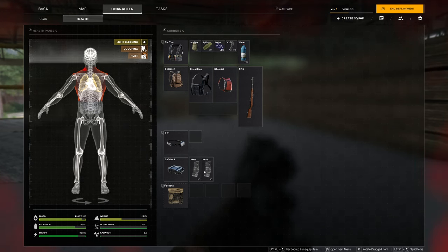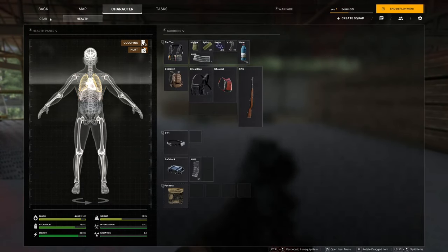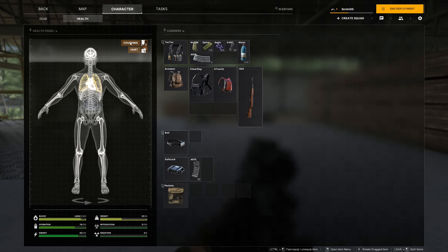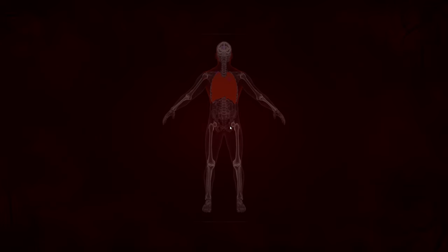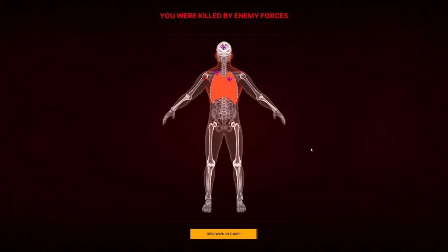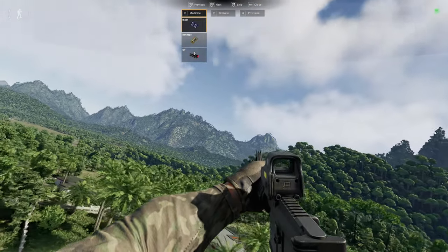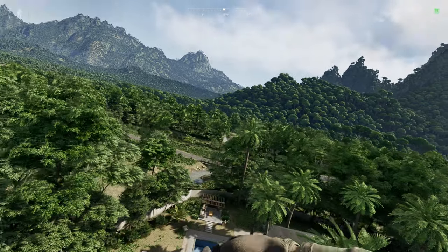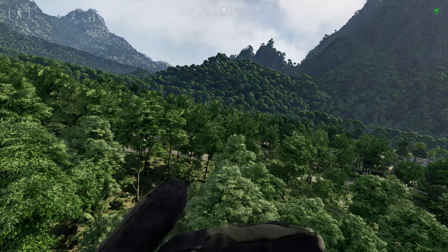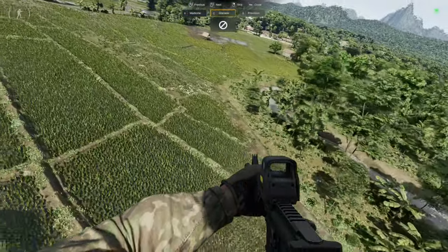In Grey Zone Warfare, if I run forward — let's say north — and I need to quickly turn left or right to run east or west, my character model has to completely stop running and then start running again. That split second where your character stops is your death. The fact that you cannot continue running without stopping to change directions first is terrible. I don't like the player mechanics at all — they're janky, not fluid, not smooth. It seems like something built fundamentally into the game.